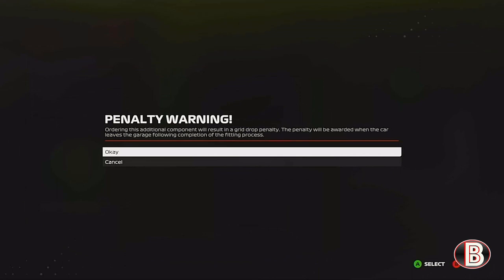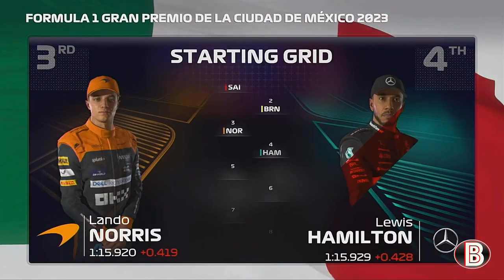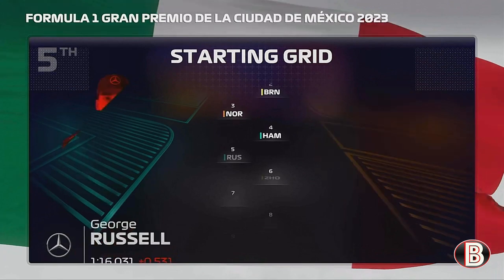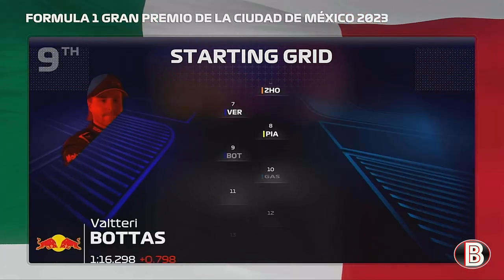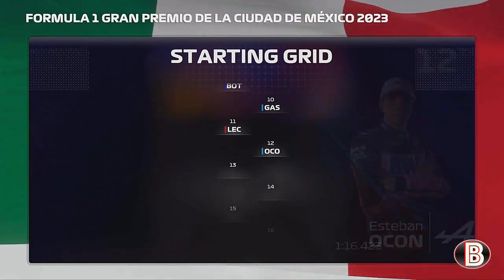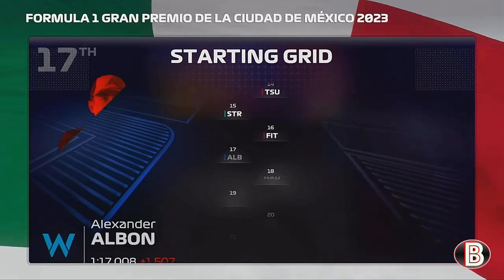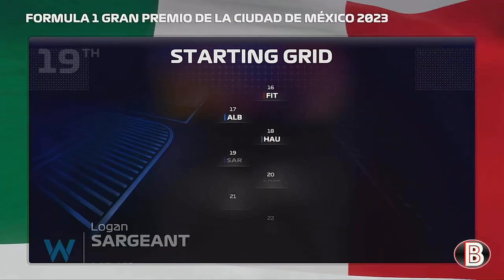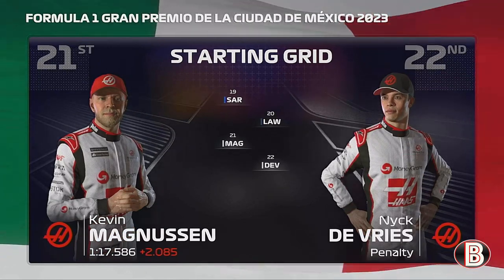We have a worn engine so I thought we'd be taking a penalty for that, but we're not because we're starting P2 alongside Carlos Sainz. Then it's Lando and Lewis Hamilton, George Russell and Max Verstappen and Piastri. Bottas and Gasly round out the top 10, then it's Leclerc and Ocon, Alonso and Tsunoda, Stroll and Fittipaldi, Albon and Dennis Hauger, Sargent and Lawson — and it's an all-Haas final row headed by Kevin Magnussen.